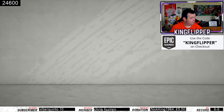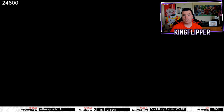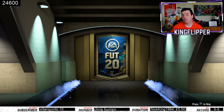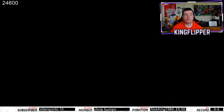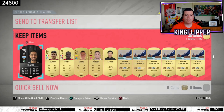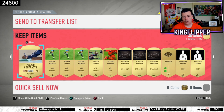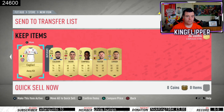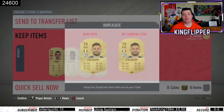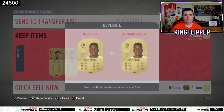UCL players are ridiculous — I don't know why they didn't just put one in there. It's an untradeable mega pack and I got nothing, it's not even a board. It's generally not worth it unless you have UCL players. The rest of it is cheap to do — Calgary is literally probably the most expensive non-UCL player there.